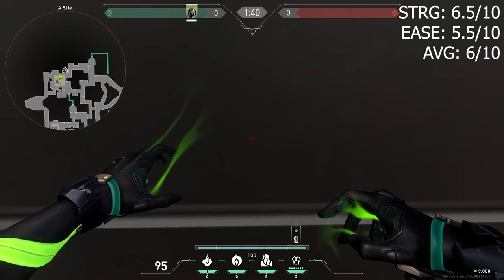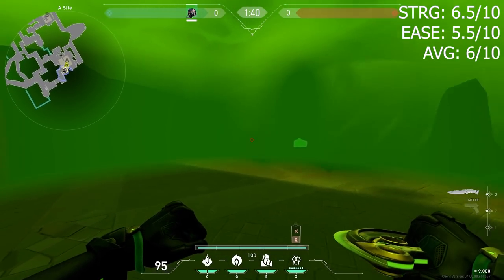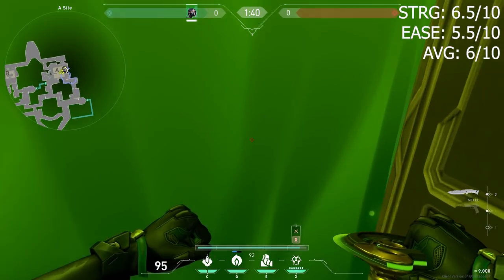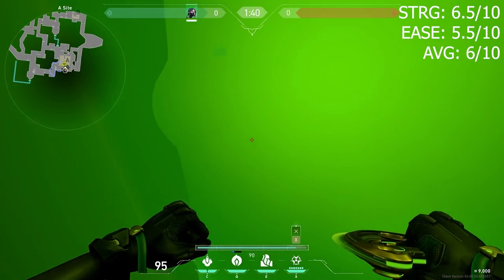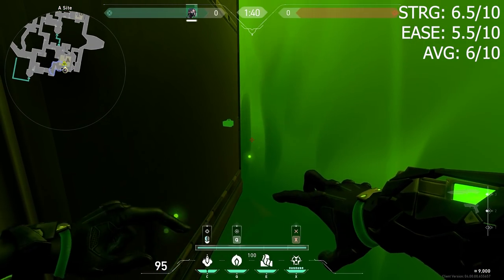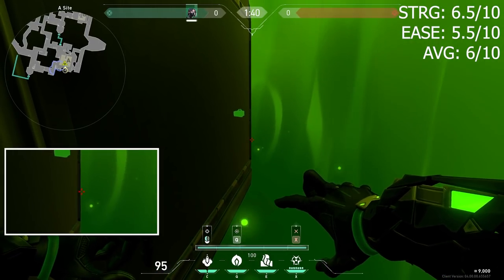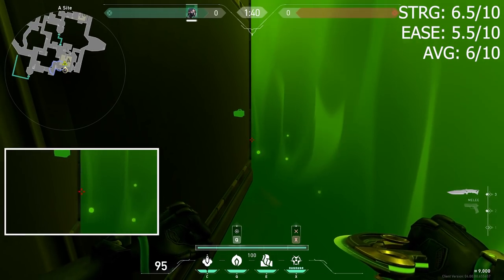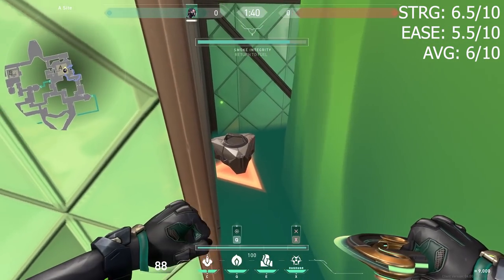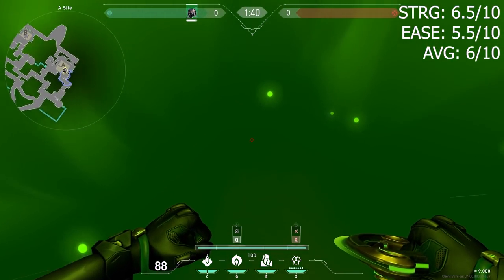Ult number two on A. You want to come into this corner by bench and look straight into the wall — this will be for showers plant. You can come into this little cubby right here. You want to scooch over to the right a little bit. For the molly, you want to aim at the middle of this black rectangle and a little bit to the right so it doesn't hit the wall. This is how the molly looks. And this ult is nice because when you try to defuse the bomb, you're fully blind except for when you're in this tiny corner.